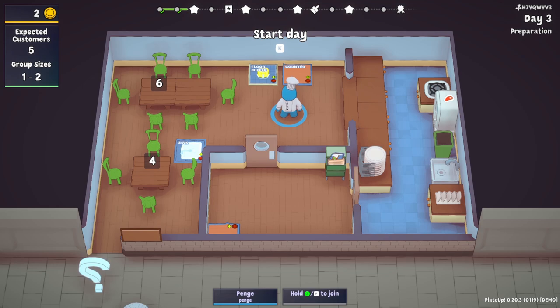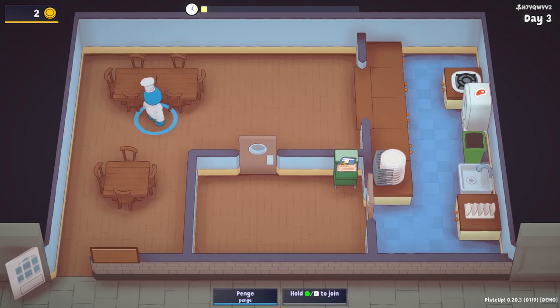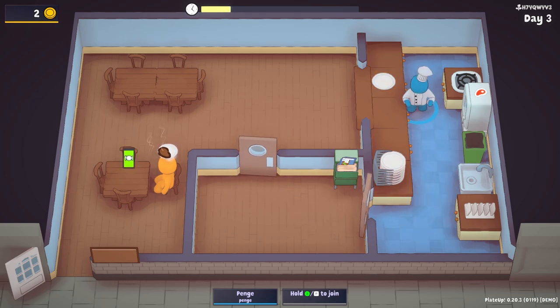Across the top of the screen there does seem to be some sort of progress bar. We've completed two days represented by the two ticks, but now we're heading toward an exciting looking star. I don't know what that does but I'm very keen to find out. So let's begin another day and have another little go with our slightly different restaurant — we've got a slightly bigger table going on over here. One person coming in — hello, what would you like?